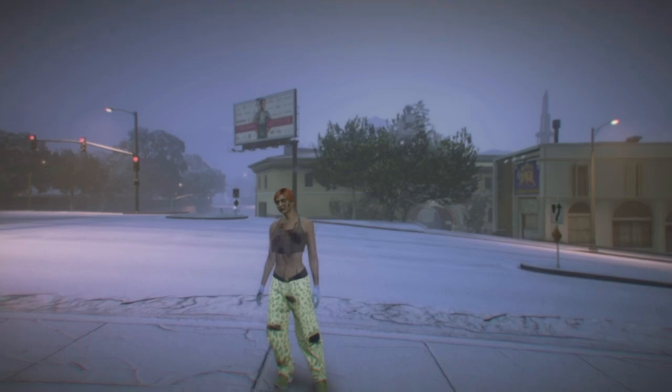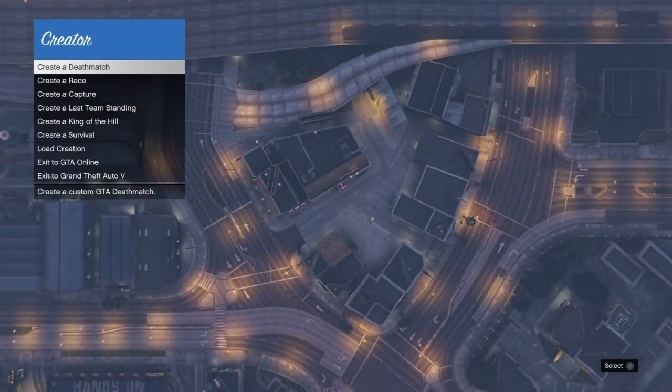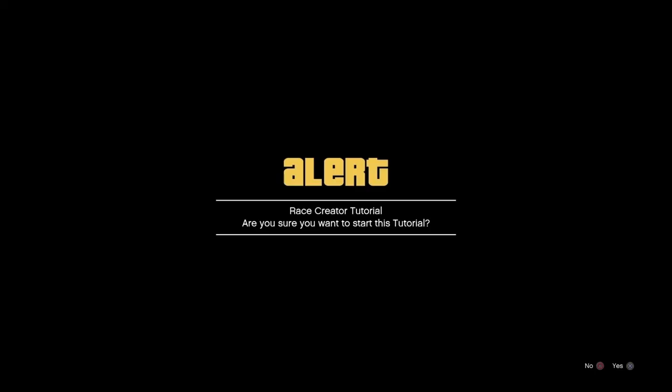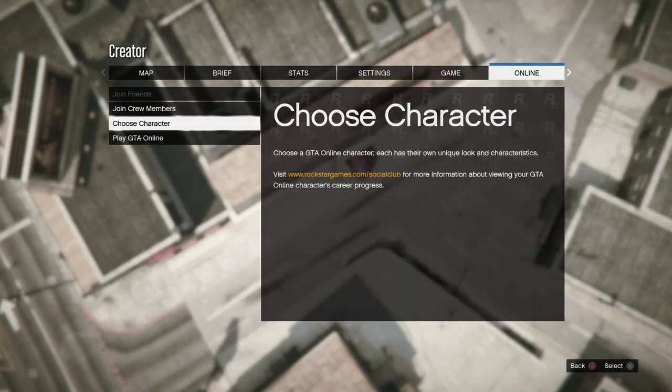Once the yellow loading circle is gone, press Options, go to Online, and scroll down to Creator. Wait for Creator to load in. Once on the menu, scroll down to Create a Race. Click X on Tutorial and accept the alert. You'll notice you're floating in the sky. Press Options, go to Online, and go to Choose Character — do not click anything else besides Choose Character.